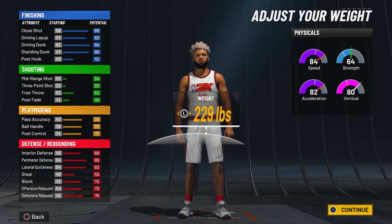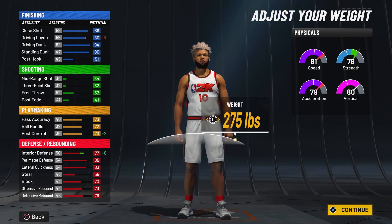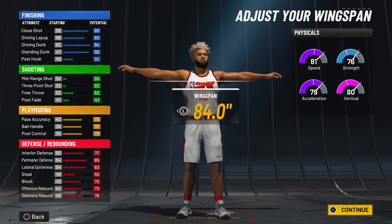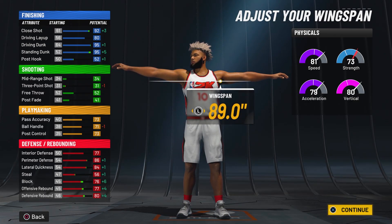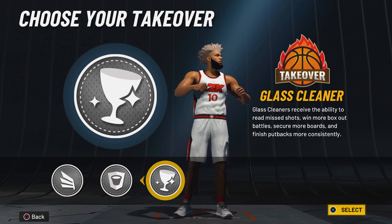For the weight, we are still a powerful build, so maximizing the weight is the best thing to do here. We get plus eight to interior defense, which is a really important stat, so 275 pounds is a good spot. For the wingspan, since this build cannot shoot, we might as well put the wingspan at max — 89 inches — and we get a bunch of finishing and defense back, so max out the wingspan.